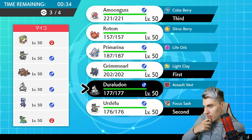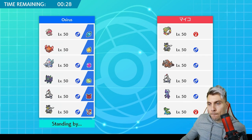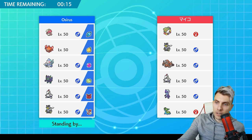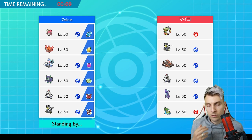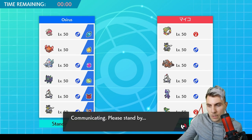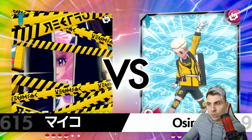We'll go Duraludon in the back. If they lead Comfey and Rillaboom, we need to get Amoonguss onto the field as soon as possible to shut down Rillaboom. Looking at this team, they're going to try to get Rillaboom into Trick Room — with priority Grassy Glide to proc the Weakness Policy and get it set up. The Snarl and Toxtricity could be specs. Urshifu is probably sashed. Not too many other speed control modes besides Trick Room.